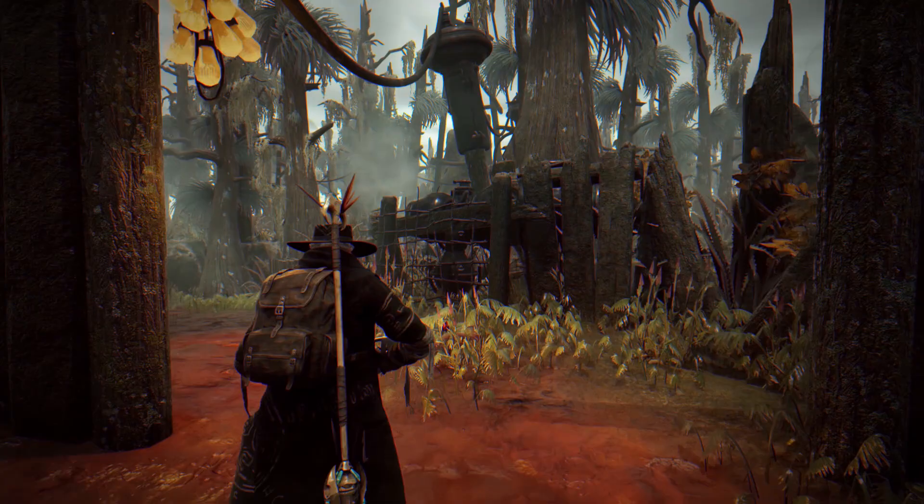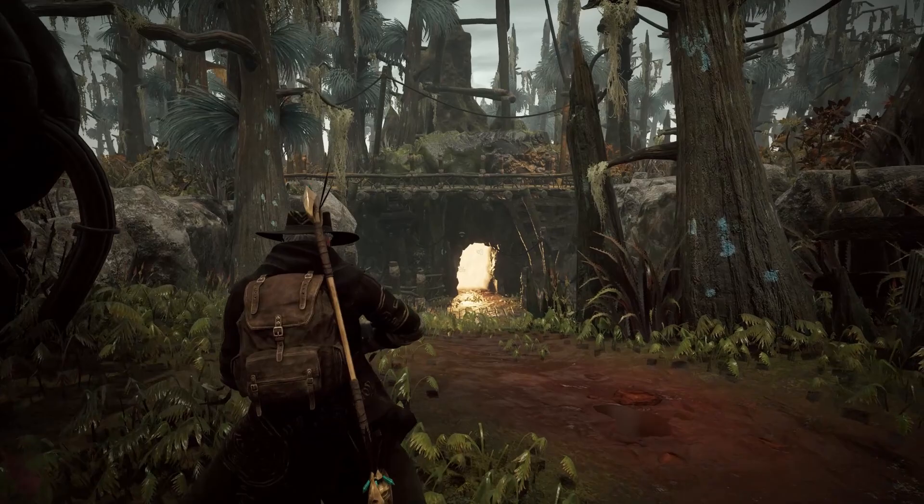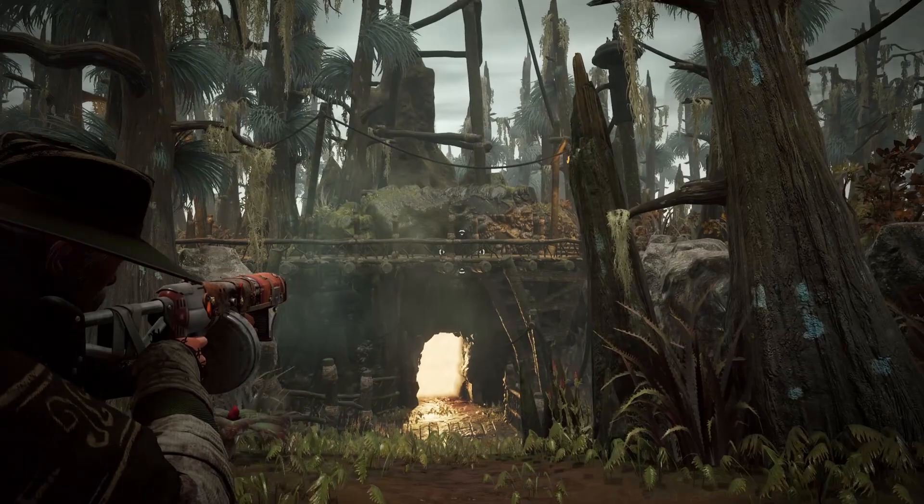Next, you're going to look for a dungeon called the Strange Pass. I've had it spawn every time looking like this — with a watchtower-looking structure on top of the cave entrance. It isn't always the Strange Pass, but every time it was, that is what it looked like.